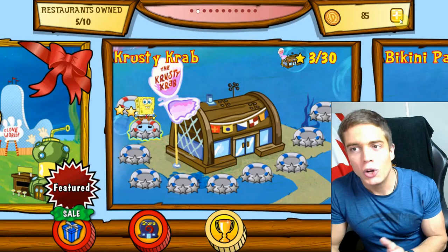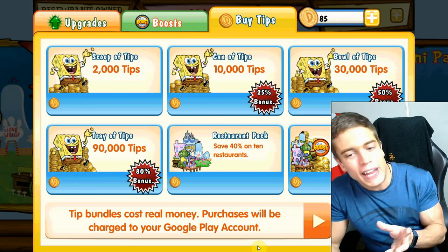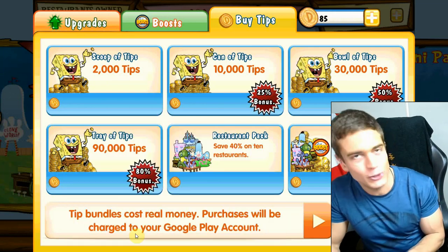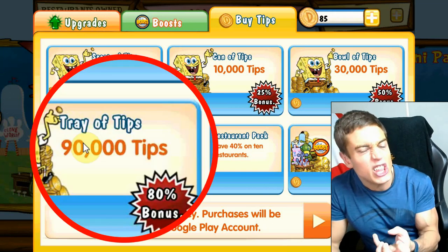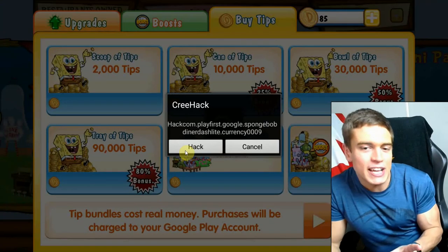Go to the in-game shop by tapping your plus money. And as you can see, this is the real money in-game shop — purchases will be charged to your Google Play account. Oh, no they won't. All the prices have already been removed. Tap whatever offer you want. I'm going for the biggest one — $90,000 — where the app will pop up and show you a prompt that doesn't make much sense.